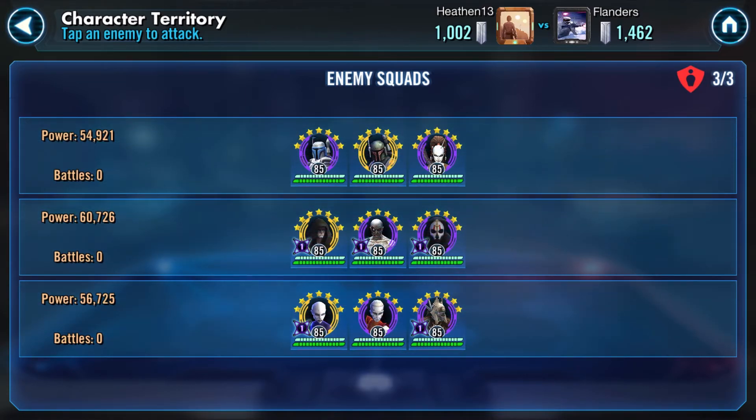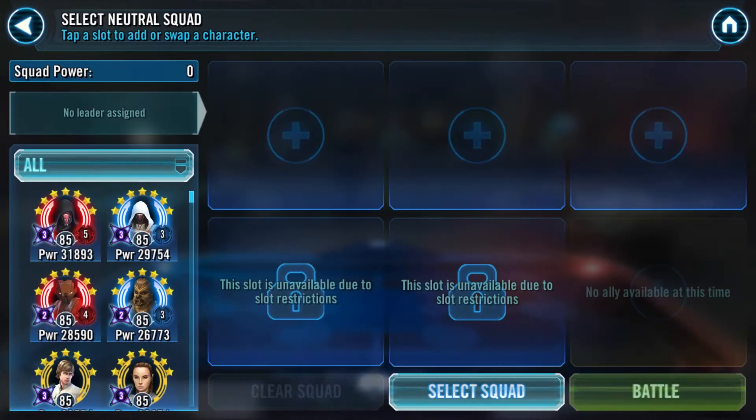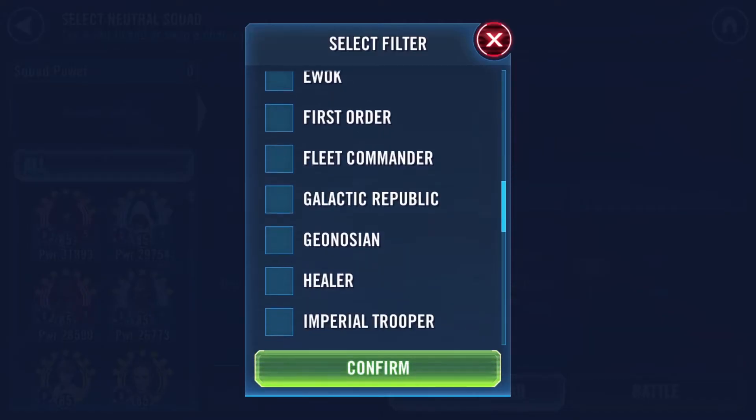I think he might have kept something good in the back because he struggled so much on my defenses. I'm not going to pull any punches in this front section — I'm going to use some good squads because I kept enough on offense that even if he kept good stuff in the back, I have counters for them.